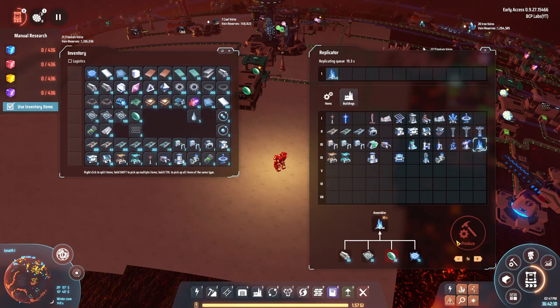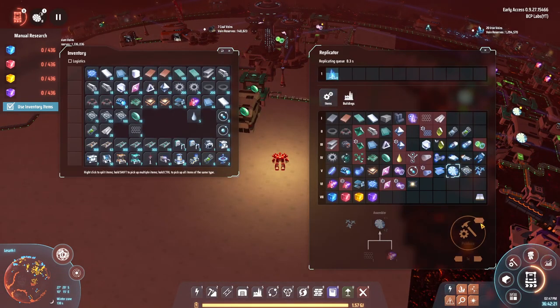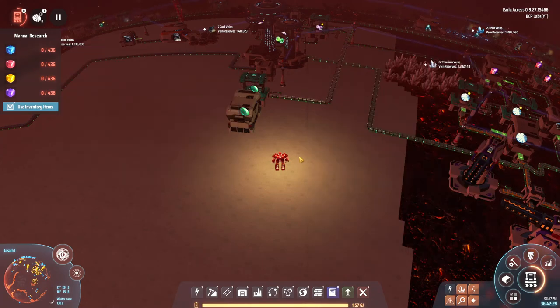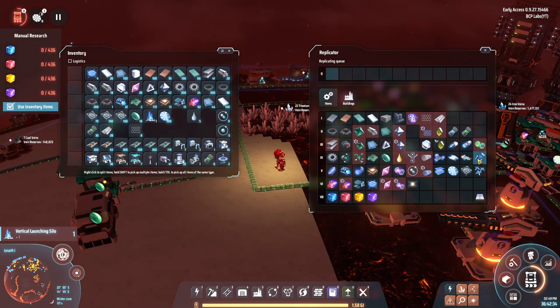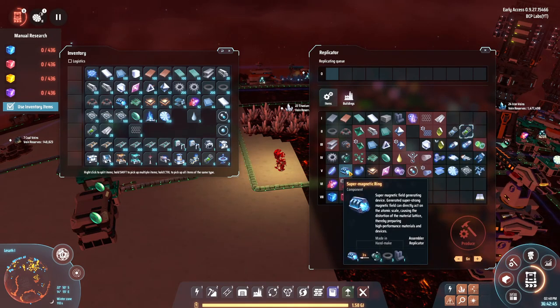I'm going to craft two of these rockets. I need solar cells - and what do you know, I have a whole box of them right here. I can make eight... if I make two of these. It's not exactly the easiest thing to make, same with these super magnetic rings. I've thought about mass producing those but they aren't really used for much.